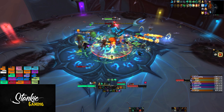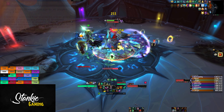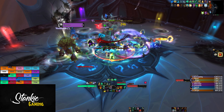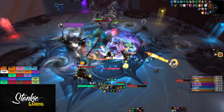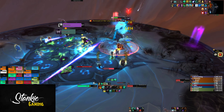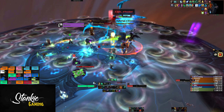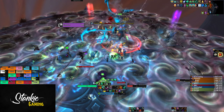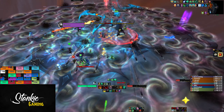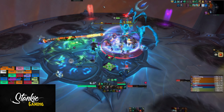Ner'zhul also has an Aura of Spite, which deals ticking shadow damage to everyone in the raid every three seconds. Any time you shatter a piece of armor — which happens at 85, 60, and 30 percent — its damage will increase. When a shatter happens, Aura of Spite triggers volleys of shadowy missiles to fire out across the platform. If you get hit by one, you take a large amount of damage and get silenced. The first shatter triggers one wave, the second two waves, and the third three waves.